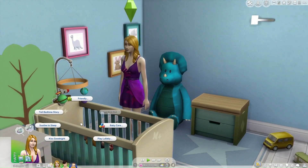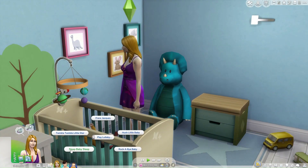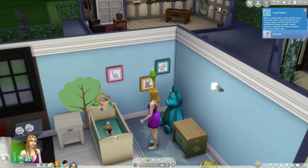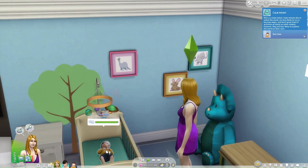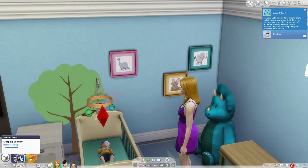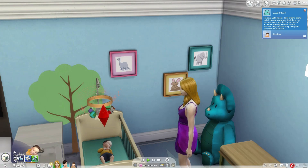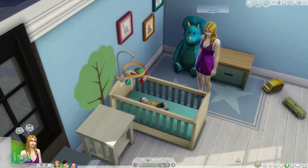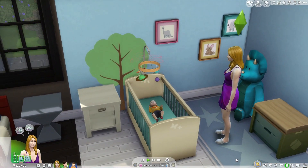Click on the crib and select the play lullaby option. The sweet sounds of sleep baby sleep fill the air. Your infant is in for a treat. Hold on to your pacifiers, because the lullaby works like a charm. The magic of the melody lulls your infant to sleep in no time. And that's not all — a generous plus 10,000 sleep moodlet called Lulled to Sleep wraps your little one in cozy comfort. And there you have it, dear simmers: a surefire way to make your infant sleep faster using the wondrous lullaby in The Sims 4.